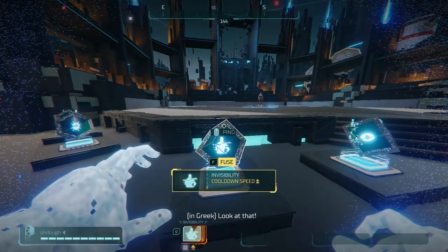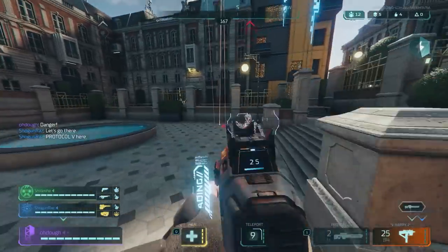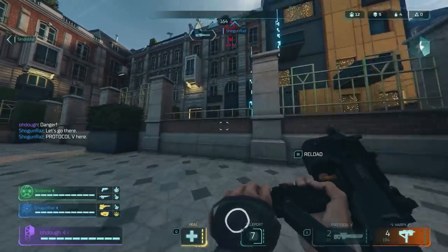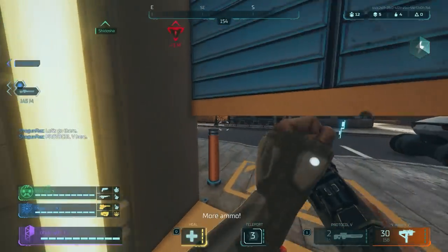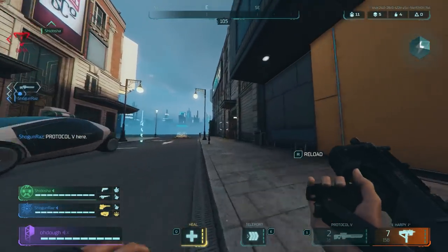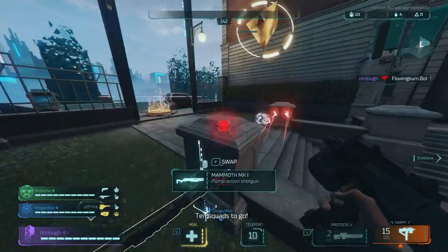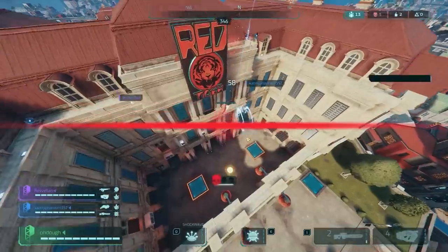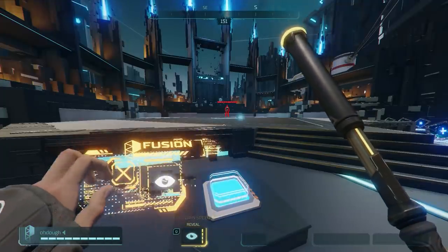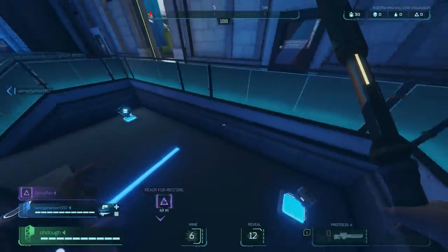Next up, you have Invisibility — become invisible for a short duration of time. When someone's invisible, you'll hear an invisibility cloak sound which gives you a decent indication of where they're going, but it's still pretty easy to lose someone if they create enough distance. You can also hear their footsteps, so keep that in mind. You are also not immune during invisibility, which is great. You also have Reveal, which shockingly enough reveals enemies ahead of you.